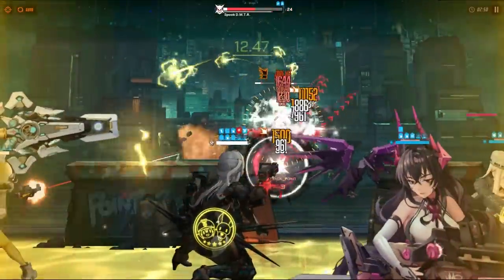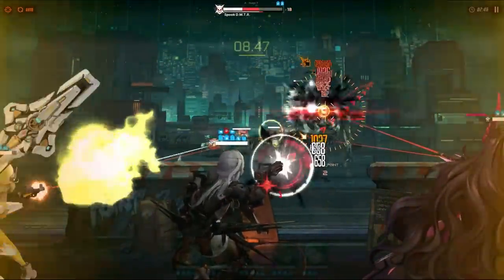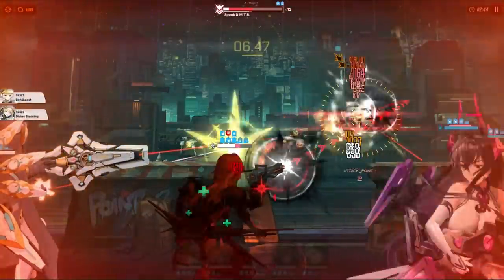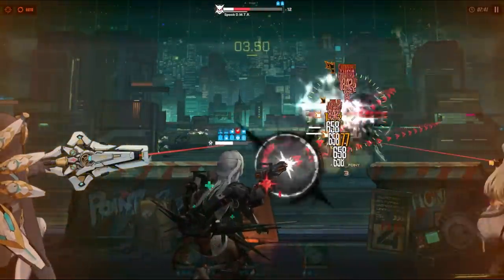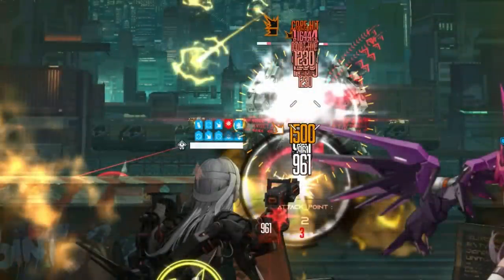To start things off, Moderna is a DPS character that can deal a ton of damage using her burst. After Moderna uses her burst, she gains unlimited ammo for 15 seconds while also increasing her line of sight. This means that she will be able to hit multiple enemies as long as they are inside of her line of sight, which is indicated by a yellow outline.